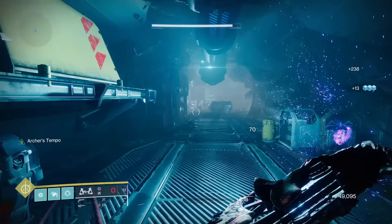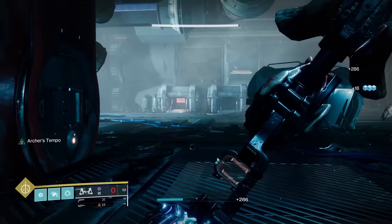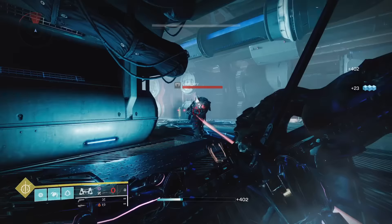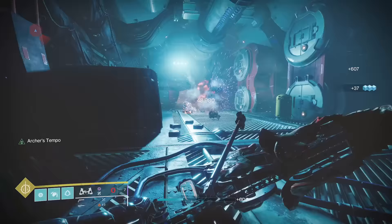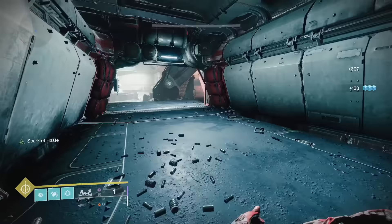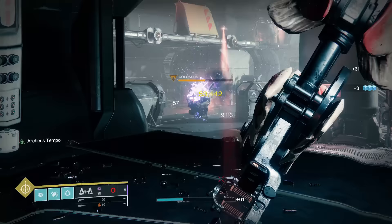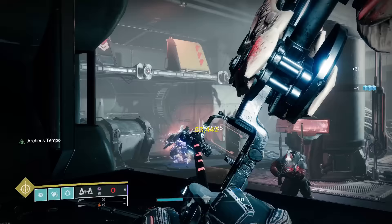Next up we have Leviathan's Breath. This one grants a maximum quiver size and increased Archer's Tempo, decreasing charge time after every precision hit on an enemy. This catalyst turns Leviathan's Breath into one of the best damage options in the entire game, full stop. If there's a boss that needs killing, there is almost no better option currently than Leviathan's Breath because of this catalyst allowing for the fastest draw time and fire rate possible. Easy S tier.